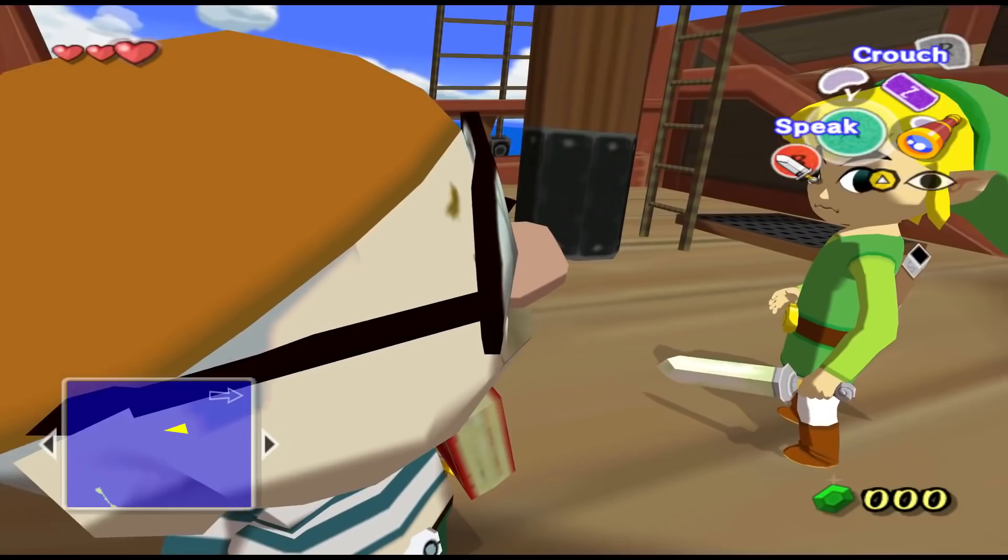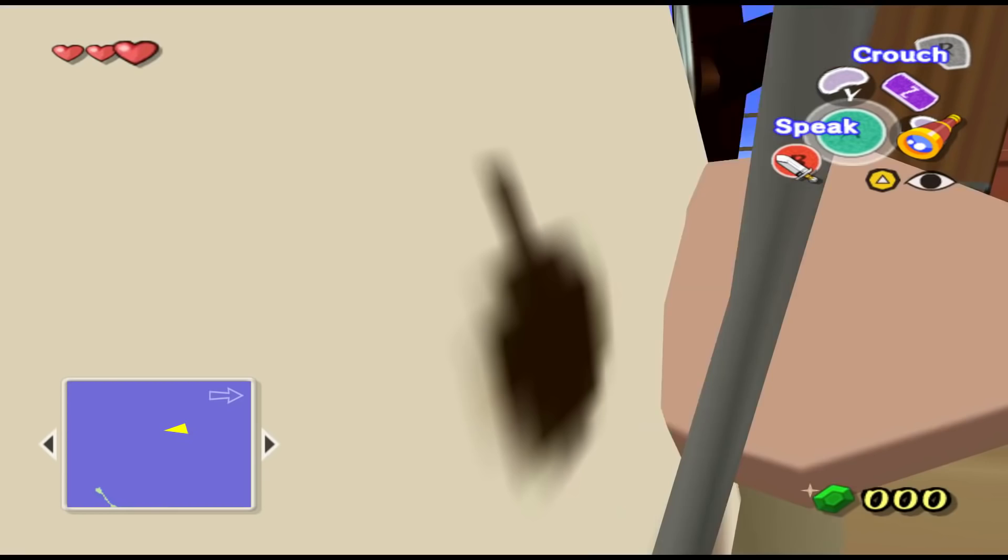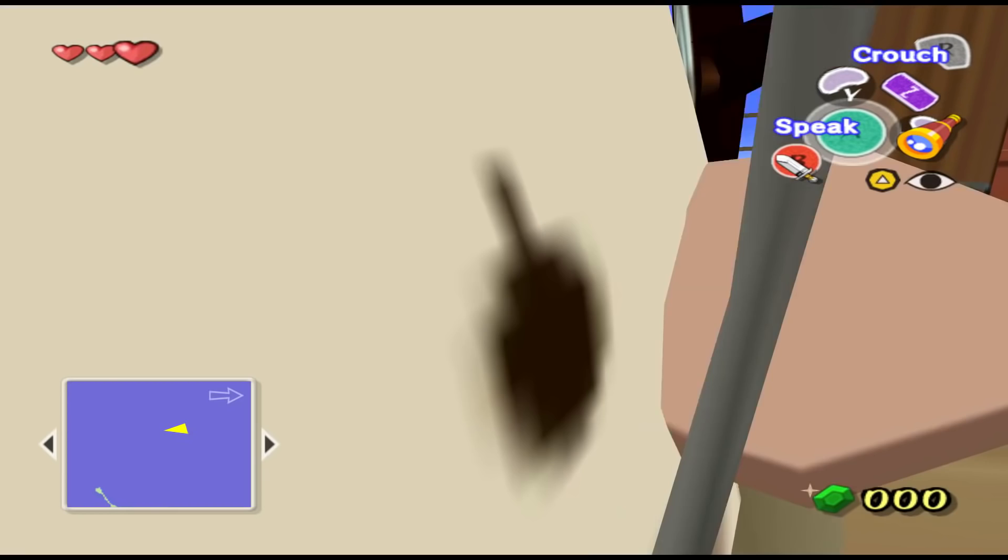That would be Mako from The Legend of Zelda: The Wind Waker. It's hard to deny the fact that these two characters look very, very similar — it's probably intentional. And I'm happy to say that if you were to take the camera inside Mako's head, you would see a very similar trait with the eyes.